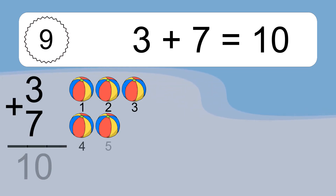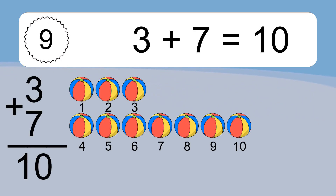3 plus 7 equals 10. Let's count it. 1, 2, 3, 4, 5, 6, 7, 8, 9, 10.